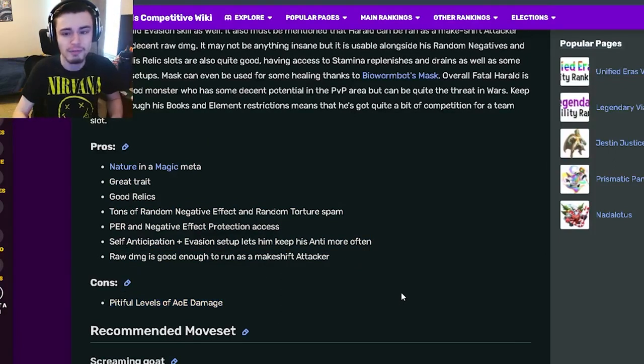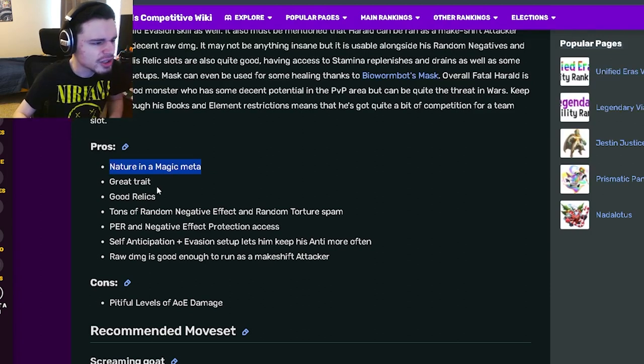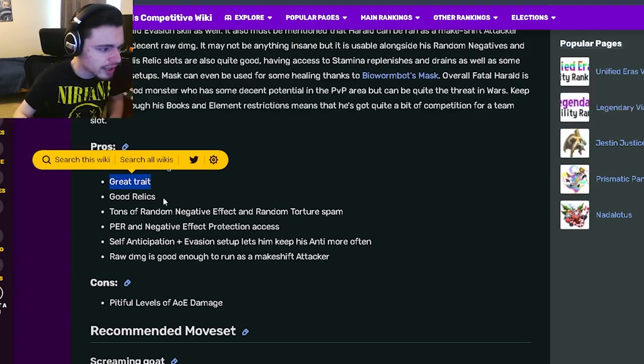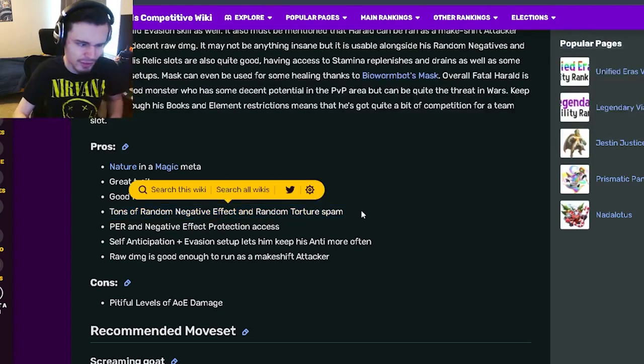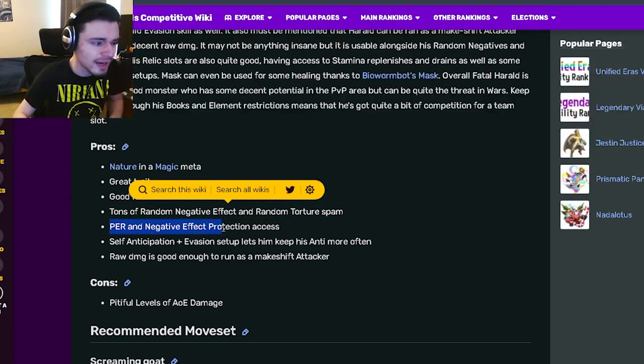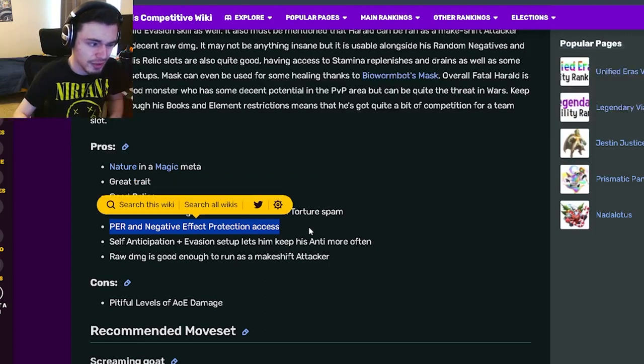That is definitely already a great sign. His nature in a magic meta is great, he has good relics, tons of random negative effects, and random torture spam, which are very, very good. He also has PR and negative effect protection, which is really good for a cursor.